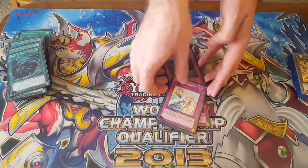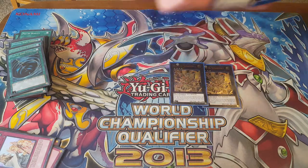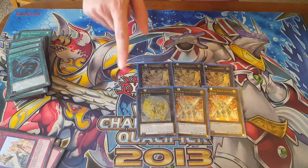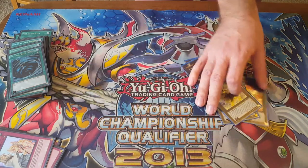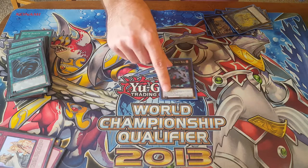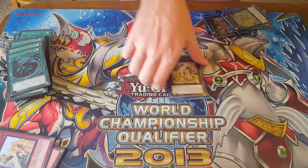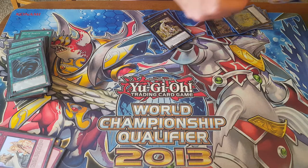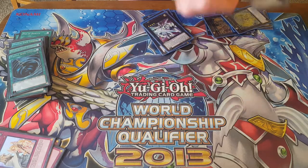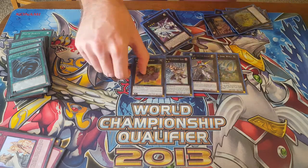Moving on to the Extra — it is built for the Mirror Match. So we have triple Susanoo, 2 Kagetsuchi, and 1 Tsukiyomi. And then here we have Crazy Box, Constella Omega, M7 to put on top of Omega, 101, PaloDynamo, Dire Wolf, Exeton, Maestroke, and Cowboy.